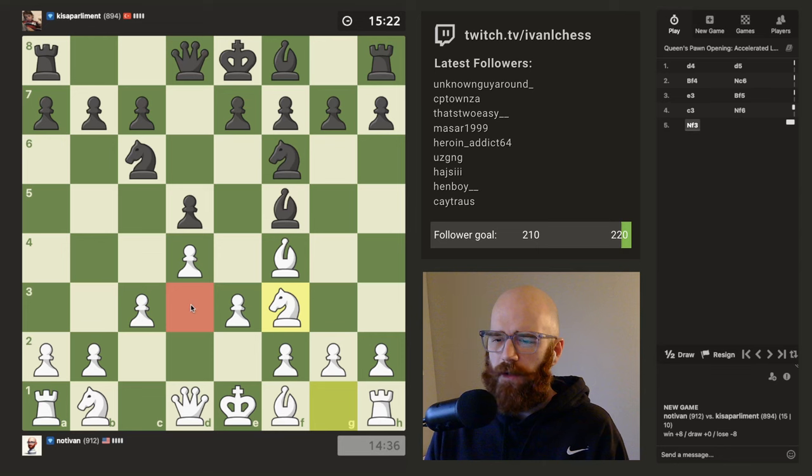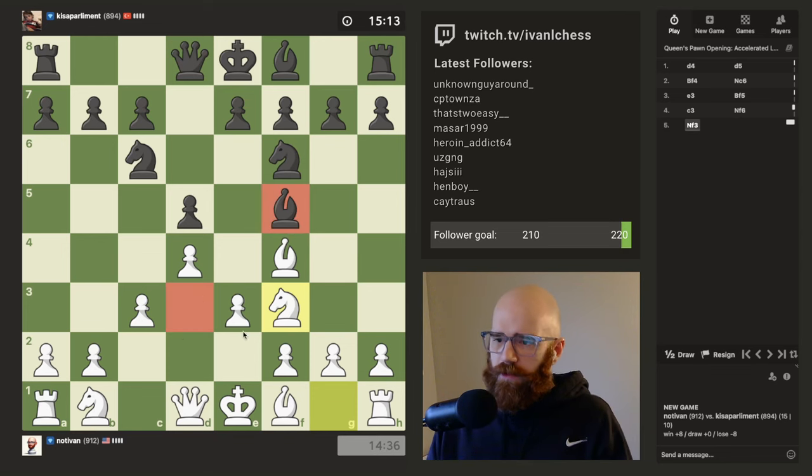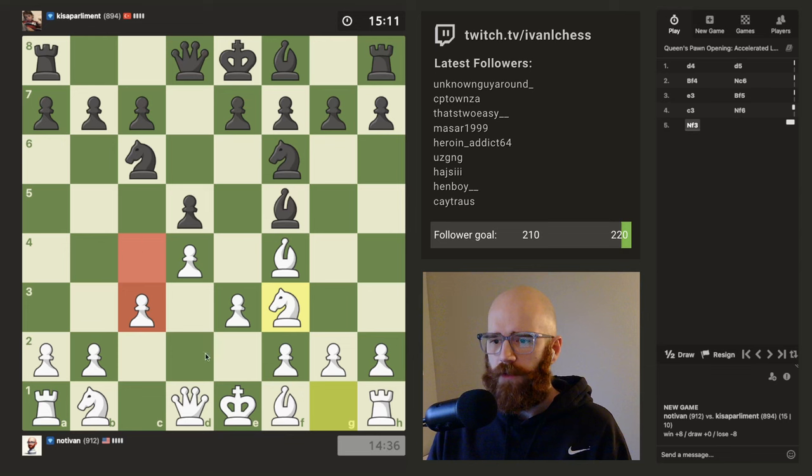I'm debating between trying to offer the trade of bishops on D3 here. I'm debating between just trading these off, or pushing C4, or just planting the knight on E5. I feel like I have decent options here.